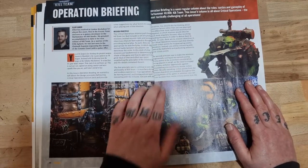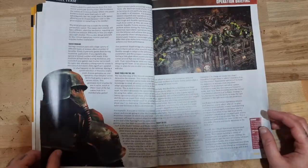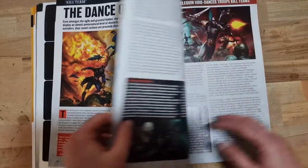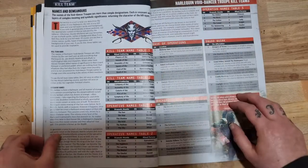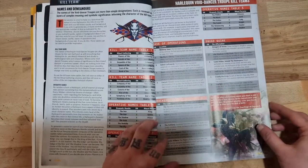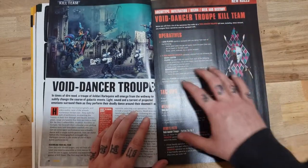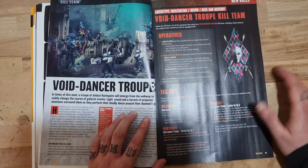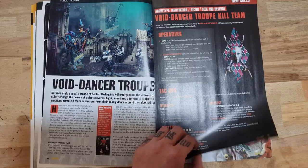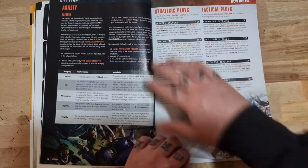Operation Briefing - this is all about Critical Operations in Kill Team. Then we have the rules, or expanded rules, for Harlequins. We've got the name table, squad quirks, backgrounds. I can't remember what they had in the compendium, but the Death Jester and Shadowseer are in here now. It doesn't really matter - they can take them now regardless.